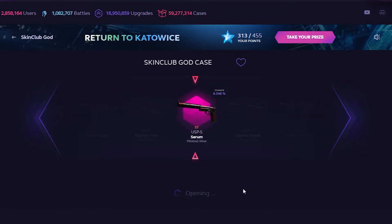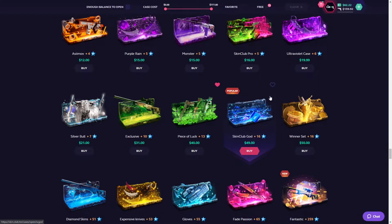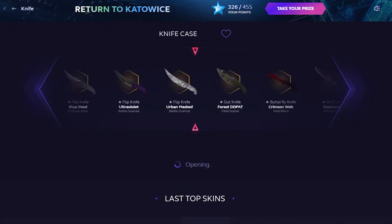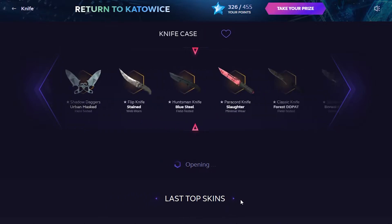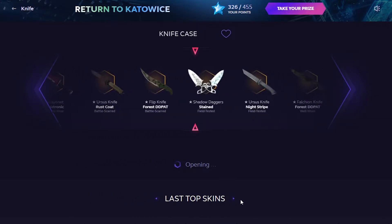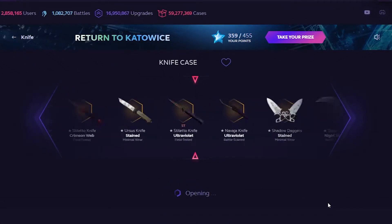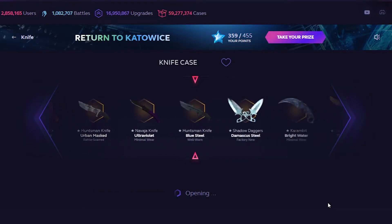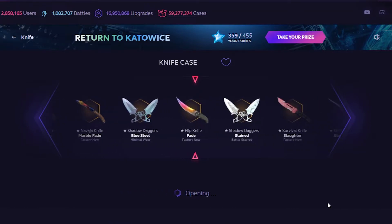We're gonna get the StatTrak — I don't know if that's any good, it's a little better than last but still a loss. Let's just go for it. Someone pulled a $1,000 Karambit — please be me! Let's open one more — actually, three guaranteed knife cases. Let's try to do three.